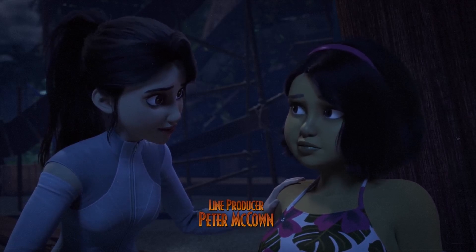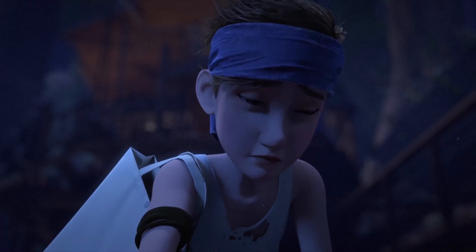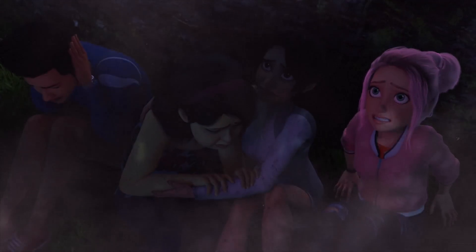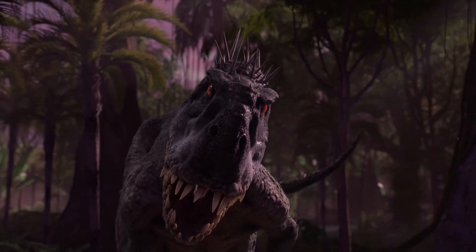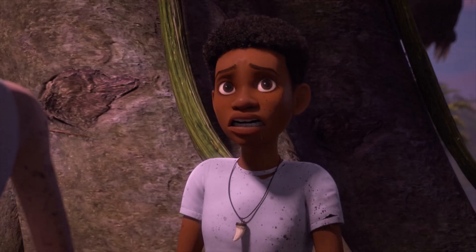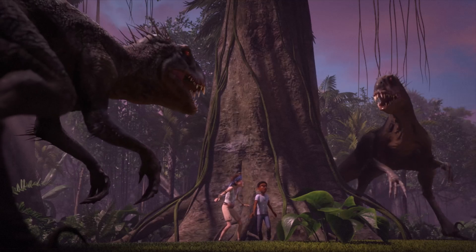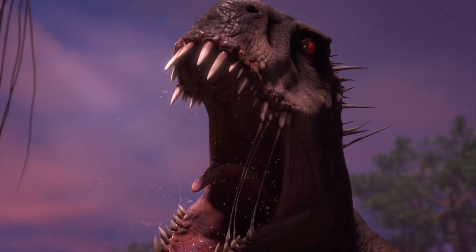With the storm clearing and Sammy returning to health, the gang begin to make their way back to the boat, but Ben separates from the group to say goodbye to Bumpy. The gang get caught in a stampede of bioluminescent parasaurolophuses before making it to the boat. Meanwhile, the Scorpius Rex finds Ben and Darius in the jungle and begins approaching before revealing that there are now two Scorpius Rexes, evolved through parthenogenesis. Two is better than one after all.